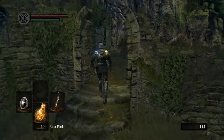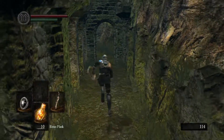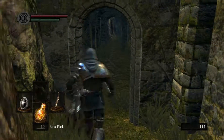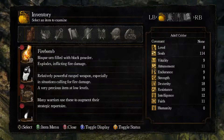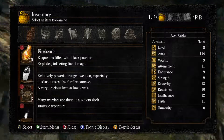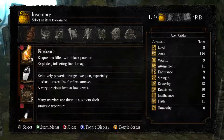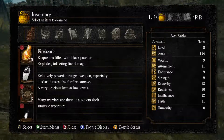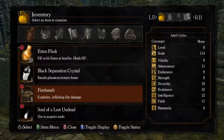I'm just gonna have an explore — let's see if I can remember where all the items are. Pretty sure there's one down here. Yes, there is — a firebomb. Just a throwable weapon. A bisque urn filled with black powder, explodes inflicting fire damage. Relatively powerful ranged weapon, especially in situations calling for fire damage. A very precious item at low levels. Many warriors use these to augment their strategic repertoire.